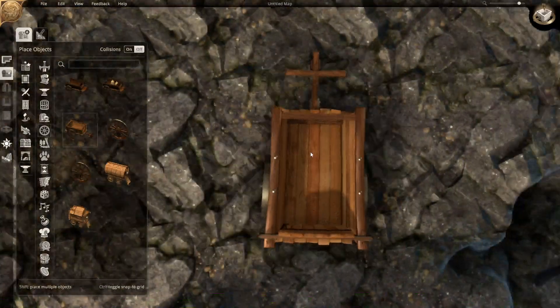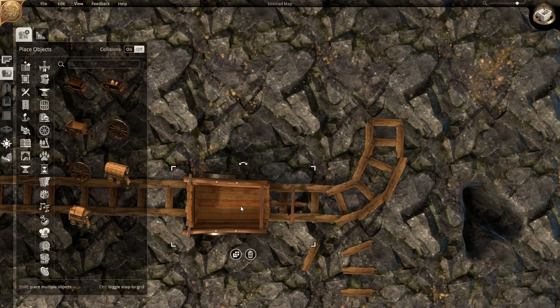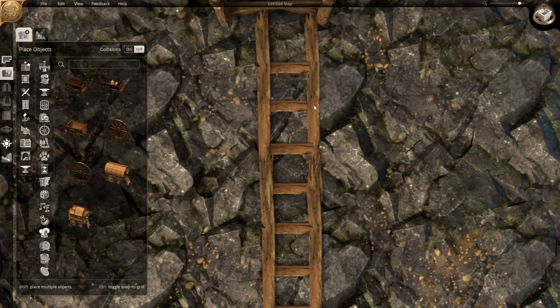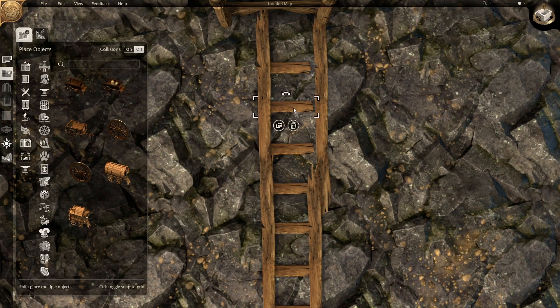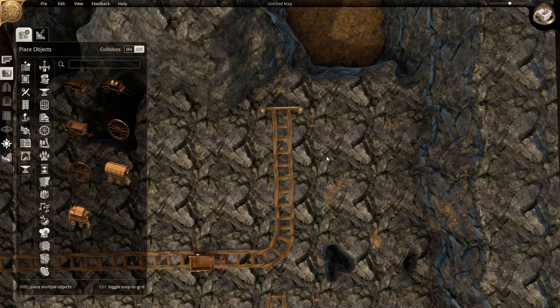A cart is added and resized so it would fit on the track. A few final adjustments to the track ensure it is all in line. You don't have to be a perfectionist with your own map.